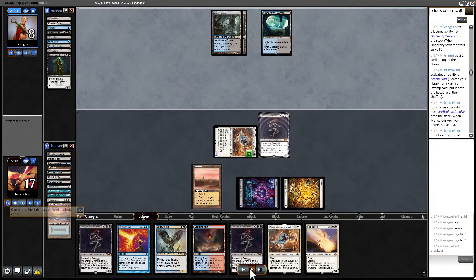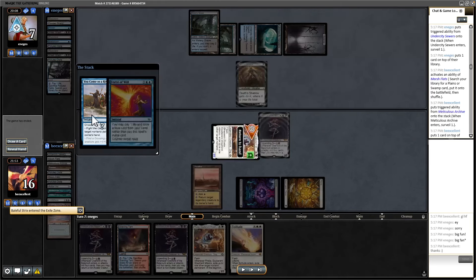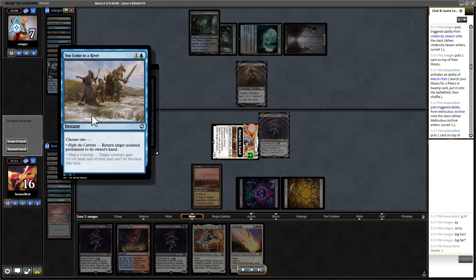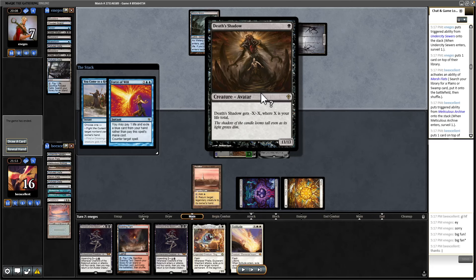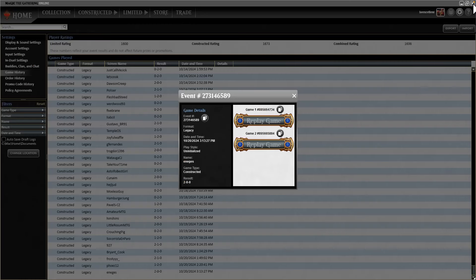We get our 5-5 back, and we've got them dead on board — they have to do something. They cast this card I haven't seen before. You come to a river — choose one: Fight the Current: Return target non-land permanent to owner's hand. Or Find a Crossing: Target creature gets +1/+0 and can't be blocked until end of turn. You can see why this would be good with a 13-13 creature, though it's never actually 13-13 — it can get up to about 12-12. You can make it a 13-12 if you're at one life and it'd be unblockable. Cool card, I've never seen it before — seems like good tech. But I handily won that.